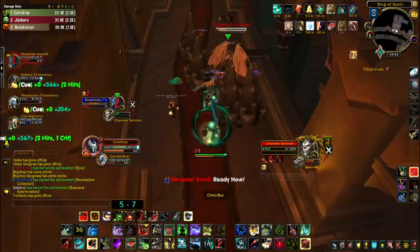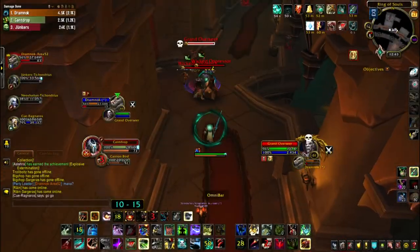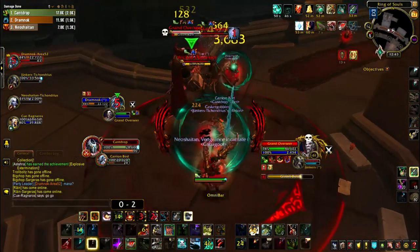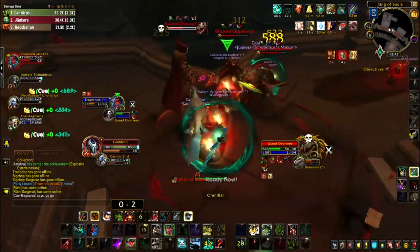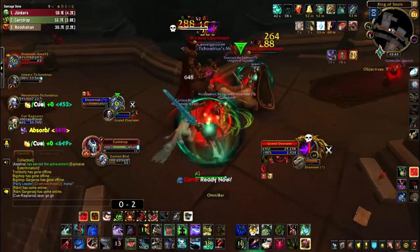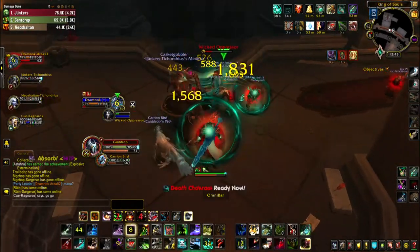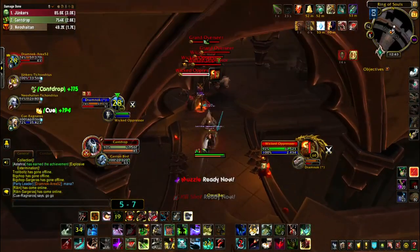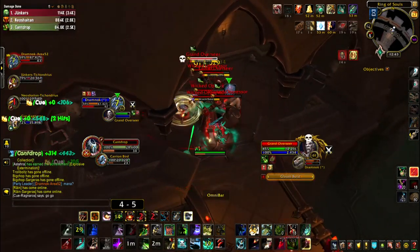For PvP I always go cunning. The eight percent movement speed buff is really nice, plus the usable Masters Call makes you or your pet immune to roots and slows for four seconds. That's a no-brainer — everybody's going to try and root you, slow you, stun you, and get you stuck in one spot, so the more ability you have to kite people out the better.